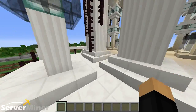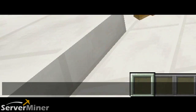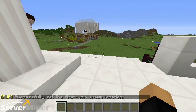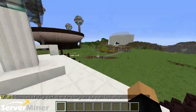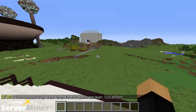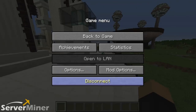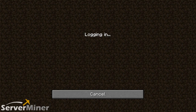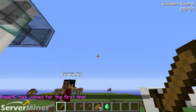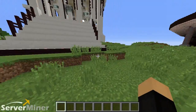The next command on the list is slash fjp set spawn. What this does is set the spawn point not for players that die regularly in the game — they won't come back there. This spawn point is for players that are newly joined to the server. Basically, if you leave and come back, this will simulate you being on the server for the first time. So this is a spawn point for new players.